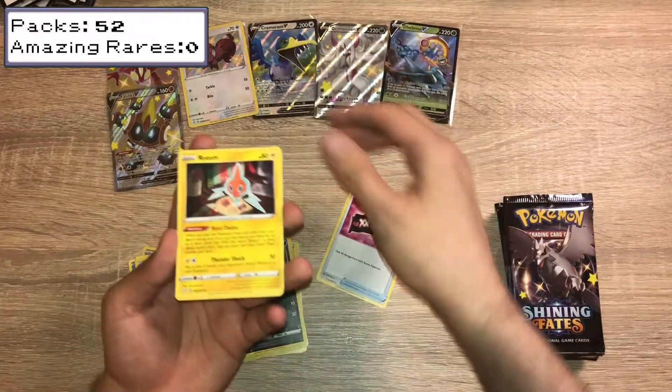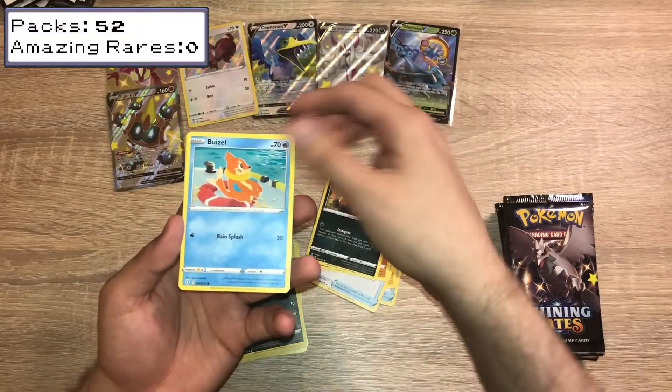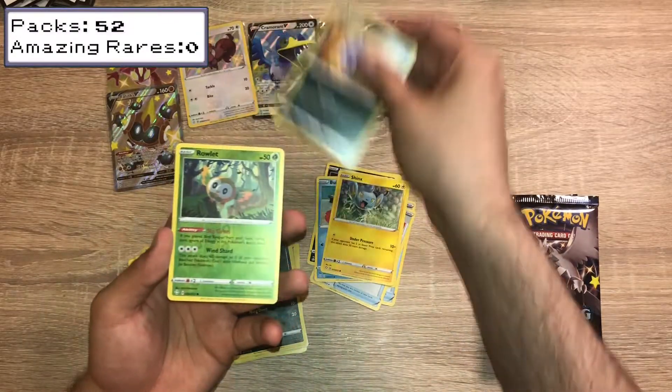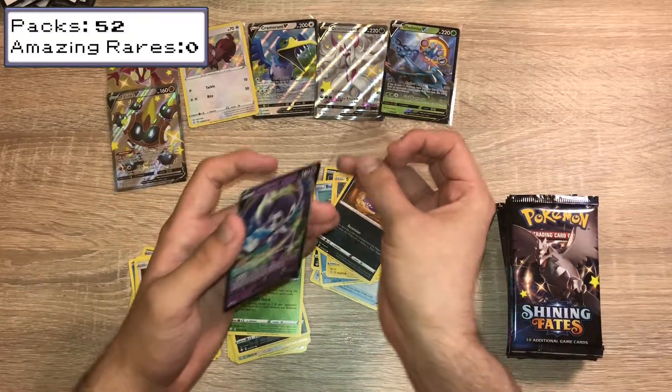We have a Team Yeltao, Rotom, Rusted Shield, Trapinch, Nickit, Bweezil, Shinx, Koffing, Reverse Holo Rowlet, and an Indeedee V. That one I believe is a duplicate — I think I've had that one already.